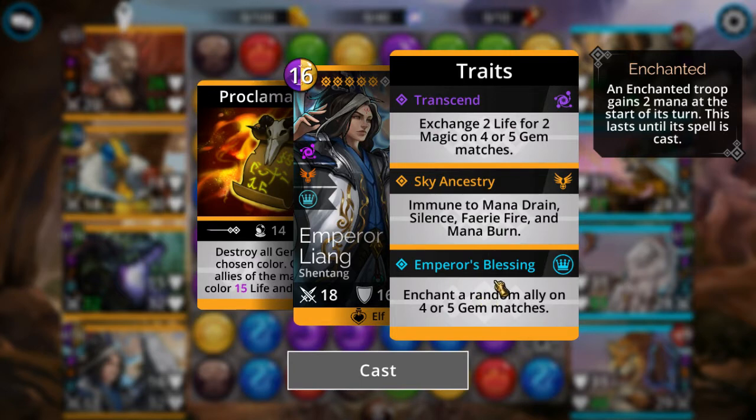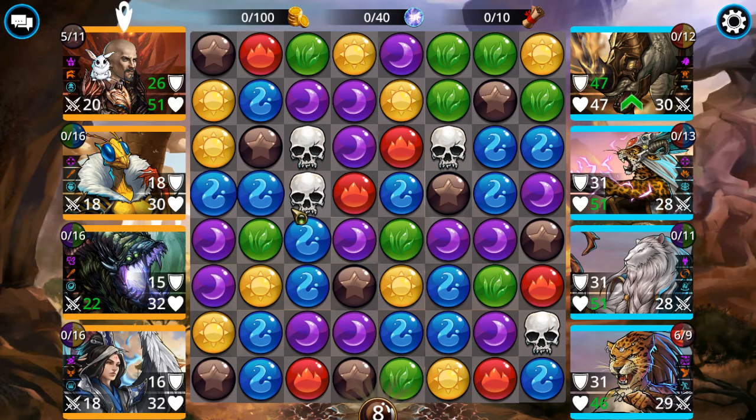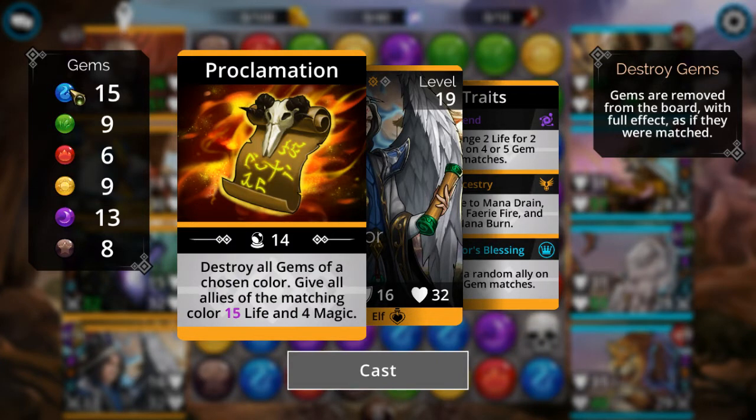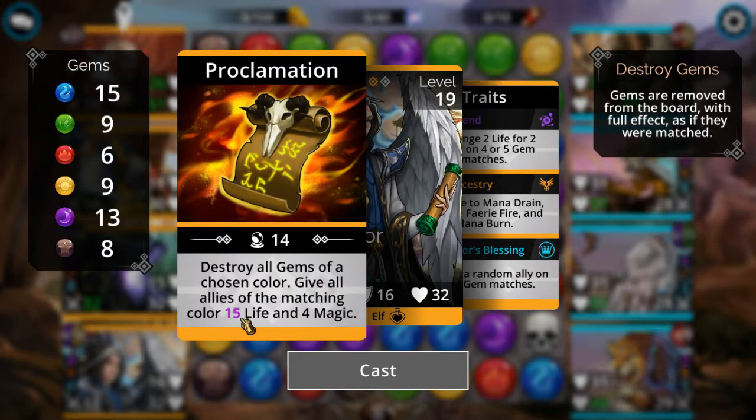This character's trait lets him enchant a random ally whenever you match four or five gems — enchanted troops gain two mana every turn until they cast their spell. His main ability destroys all gems of a chosen color, removing them from the board and giving you the mana contained within them. He works as a spot-filler: if I need to fill her mana and there are already a bunch of green gems on the board, I can cast his ability, choose blue, destroy all blue gems, and that refills her instantly.